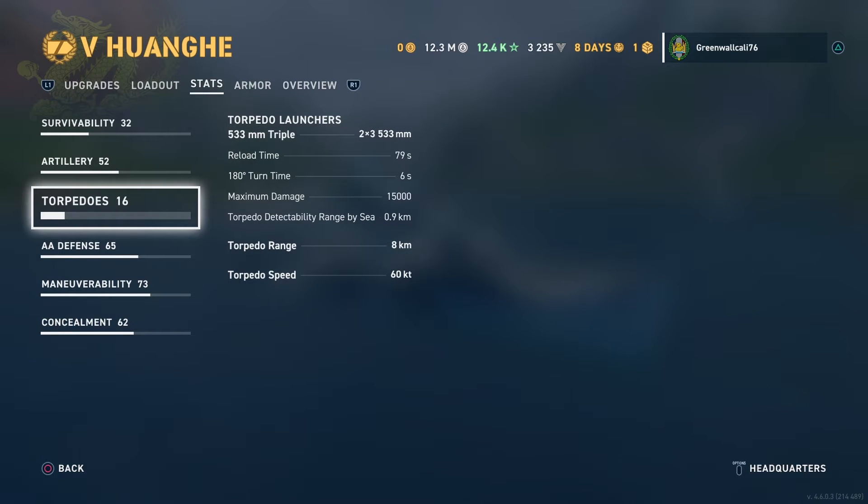Your torpedoes — this is a deep water style cruiser. Your deep water torpedoes do an average of 15,000 damage. You have 3 per side, so that's 6 total. Reload time is 79 seconds. If you add the torpedo reload booster, you can get it down to 10 seconds as soon as you launch them. These torpedoes only have a narrow spread — you cannot do a wide spread of deep water, which kind of sucks, but these torpedoes are amazing. You have 8 kilometers of range on these.